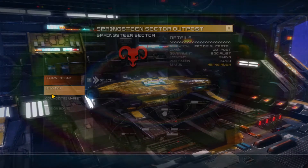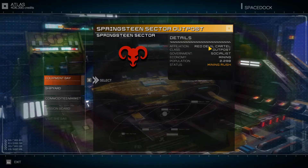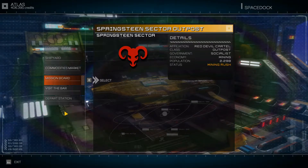We're at a Red Devil outpost, which is perfect. We're in a mining rush right now — that's probably why some of the stuff we have is not selling at a good price. But let's go to the mission board.